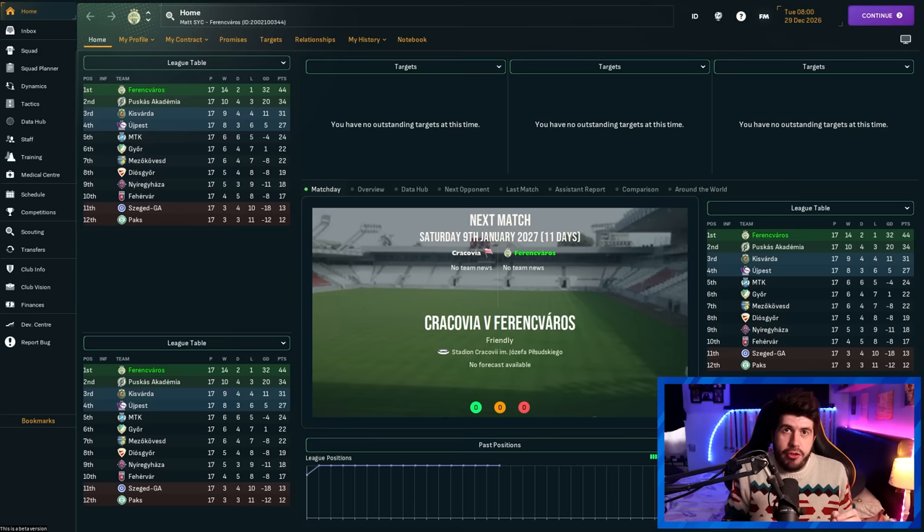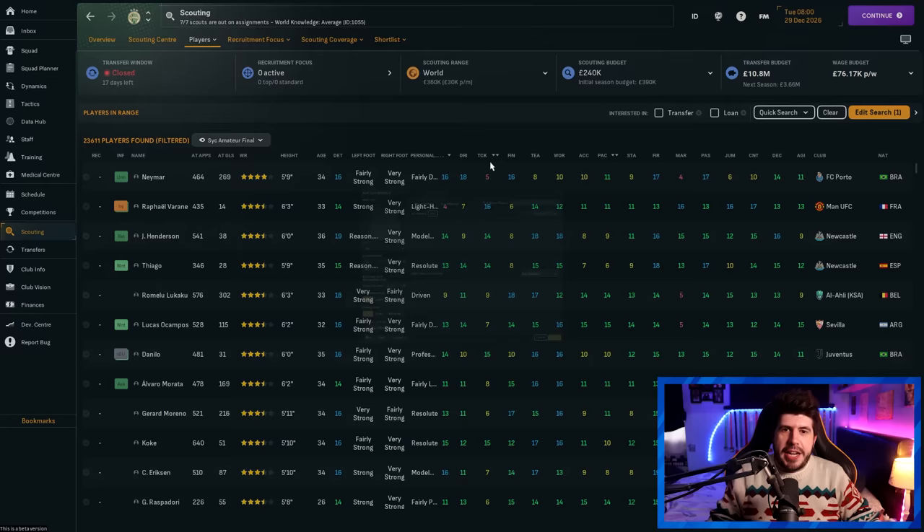On FM24, high dribbling and technique players seem favoured by the match engine — they can just glide through people, so look at that if you're struggling to find certain players. With all of those things, your squad is now sorted for the first season. You've gone from bang average to several steps beyond that, maybe even into a promotion push. You'd then be looking for future planning and bringing in young players to develop and sell on, or to improve the squad over coming seasons. There are things you can do to get a head start on finding these players.